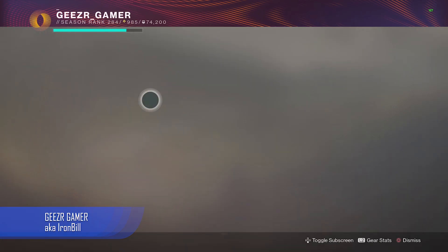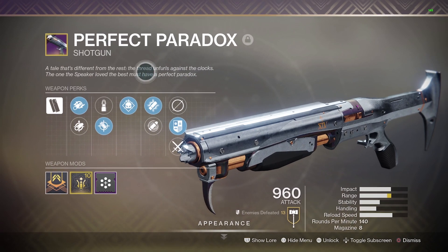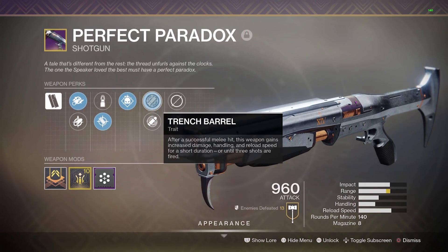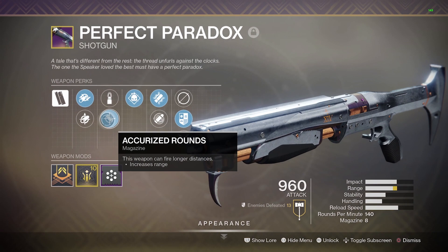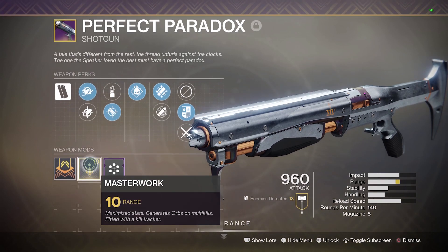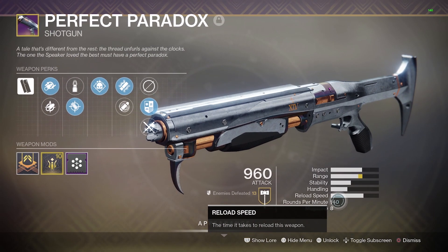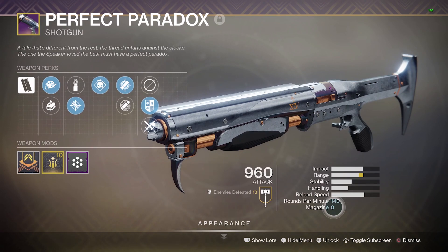The Geezer Gamer here today with a video comparing the Perfect Paradox Shotgun with Trench Barrel. This is a gun you can roll with the Empyrean Foundation basically an unlimited number of times. The roll I have here is maximized for range — I have Trench Barrel, Demolitionist, Range Masterwork, and Rifled Barrel. This is pretty much a god roll as far as I'm concerned. It's in the 140 class, a rapid fire frame, with a magazine size of 8.